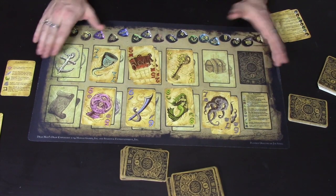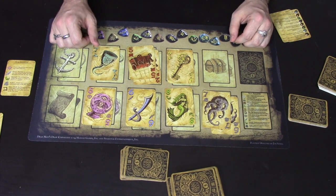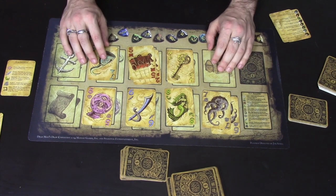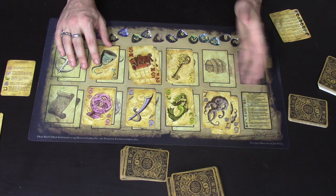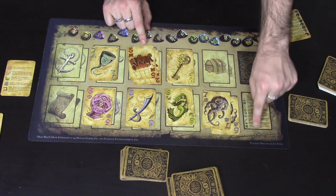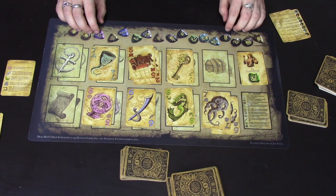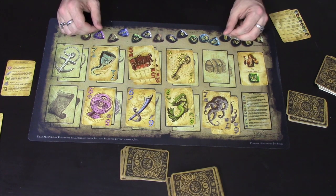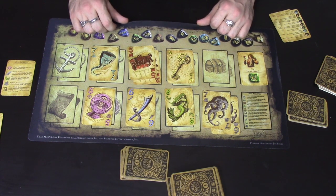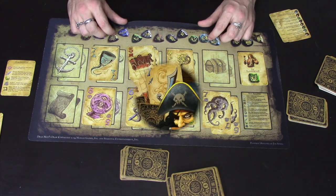One other thing you can get for Dead Man's Draw is this handy little playmat. It doesn't come with the base game but you can order these online — I got mine through Kickstarter. It's a way to organize your cards more easily, lets other players clearly see your top cards of each suit, has a rundown of what each card does, and has a space for any special ability you may have. And that is Dead Man's Draw — a push your luck card game that takes 5 to 10 minutes. I've been Steve from the Dice Cup, thank you very much.